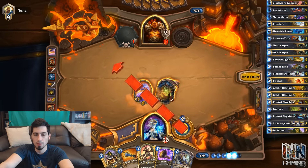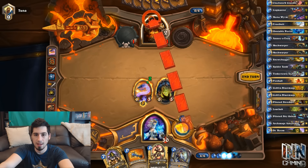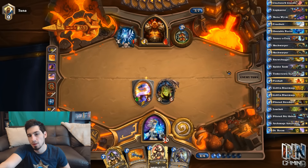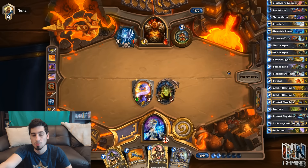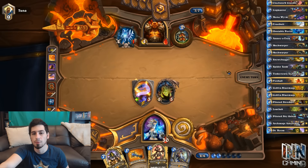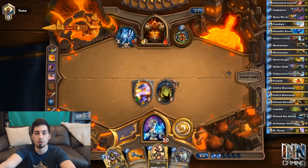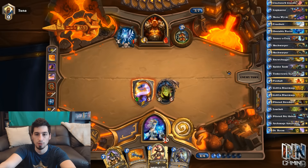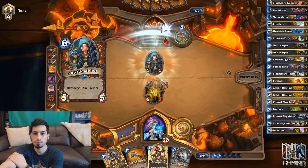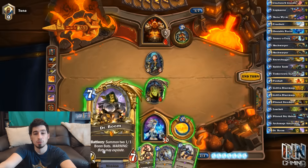Turn 6 — no Dr. Boom yet, but we can still make cool plays. Mana Wyrm, ping for 1. I think we taunt up the Mana Wyrm so he can't kill Loatheb with his weapon — he has to attack into Mana Wyrm first. Next turn we play Dr. Boom and the bombs will probably finish him off. On turn 8 we can Archmage with a spare part — make him invisible and have 2 other spells in hand, it's GG. Archmage is such a great card. Both Archmage and Dr. Boom are comparable in this deck.